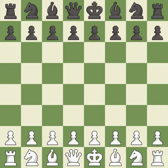Sicilian Defense, Closed, 2. d6. One player took the advantage and never let go. White really outplayed Black in that one. The opening was balanced, that was an incredible middle game by both players, and White outmaneuvered Black in the endgame.